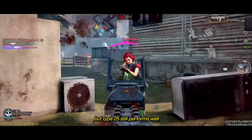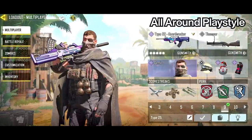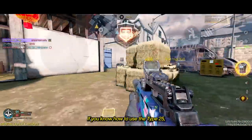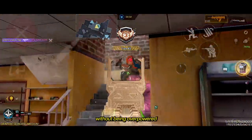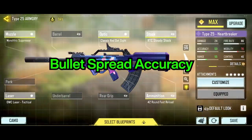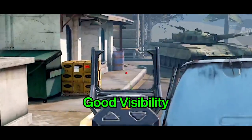It may have been nerfed, but the Type 25 still performs well at the 9th spot on this list. This loadout is for an all-around playstyle, playing to whatever the team needs at any given time. If you know how to use the Type 25, it's still a fun gun without being overpowered like before. I really like this build because of the range boost, relatively fast reload, good flinch control, bullet spread accuracy, and good visibility with the red dot sight.